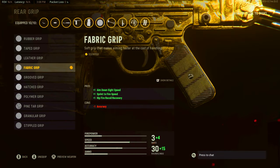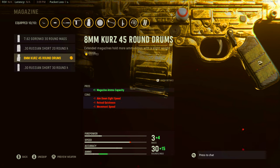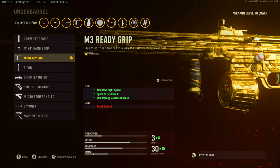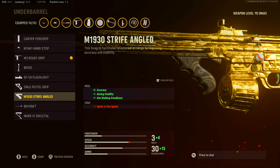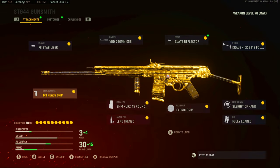You don't want too many attachments focused on ADS speed and sprint-to-fire speed, because then you won't have the recoil control you want. I used the 45-round drum mags just for the ammo capacity — I just want to be able to shoot more. The ammo type I used is Lengthened for the bullet velocity; we wanted the bullet to go as far as possible. For the underbarrel I used the M3 Ready Grip for ADS speed, sprint-to-fire speed, and aim-walking movement speed. For the camo grind I used either the Bipod or the enemy nameplate range flashlight, but that didn't work great, so I switched to the M1930 Strife Angled. If you don't have those unlocked, I highly recommend the Bipod or the Carver Foregrip.